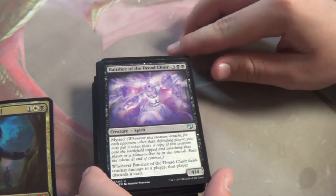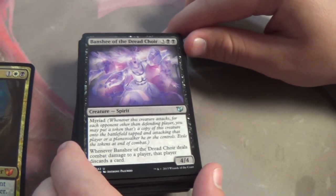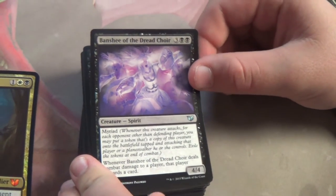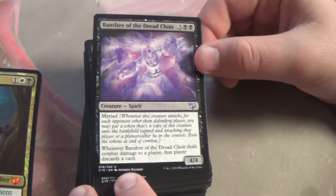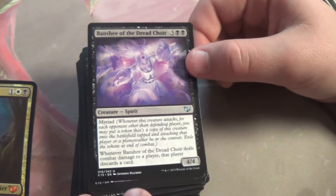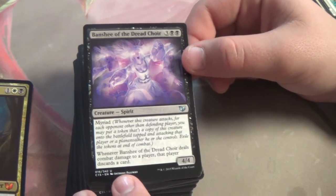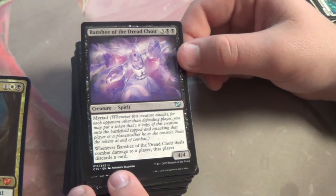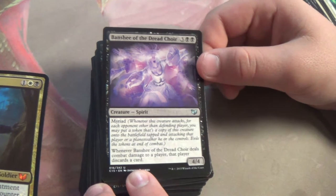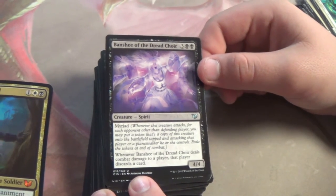Banshee of the Dread Choir — another Myriad card. Whenever Banshee of the Dread Choir deals combat damage to a player, that player discards a card. It's a 4/4 body — doesn't have flying like you'd think a spirit would, but it's a reasonable card. I do like how Myriad is making a lot of cards that are good in multiplayer Commander. Like you play Doomblade you're one-for-one-ing yourself, but with Myriad any time you use the ability, it hits everybody. Share the love.